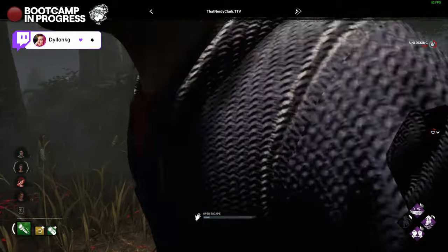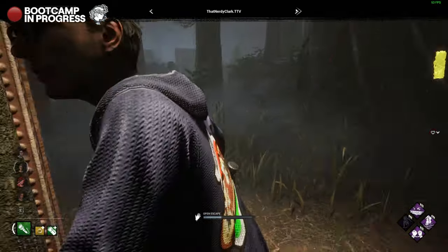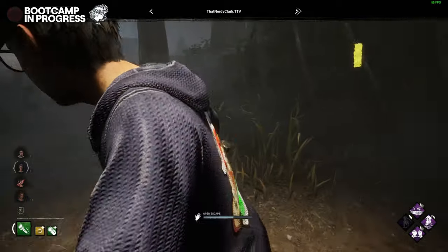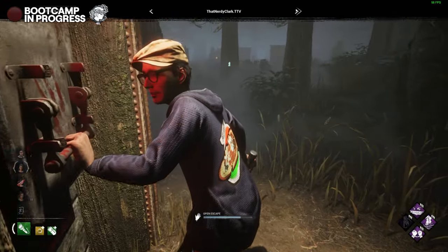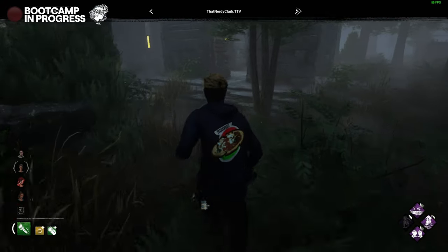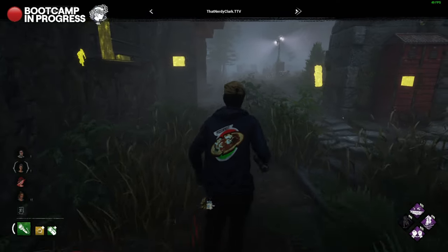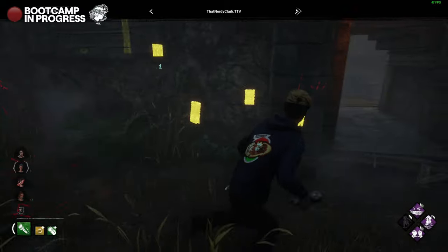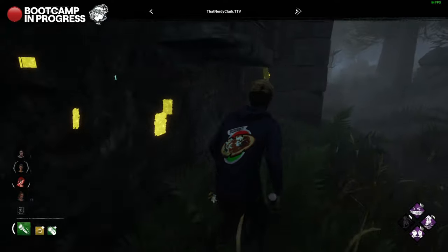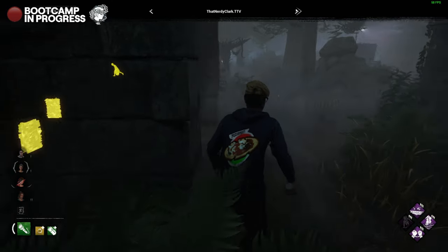I need more chases. Yeah, you stay in for one — keep doing gens. There was some good micromanagement stuff that we talked about too. You can 99 the exit gate — yeah, that'll work. Go find some trouble, I guess. Nobody's in chase technically. Oh yeah, she's in chase right there — go get flashlight save practice.